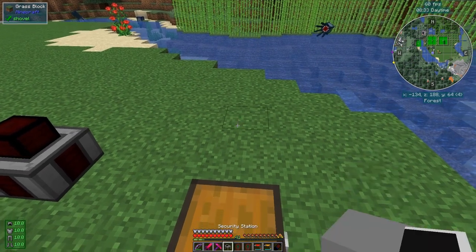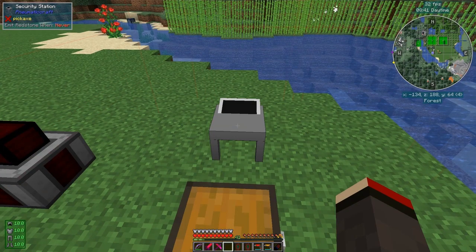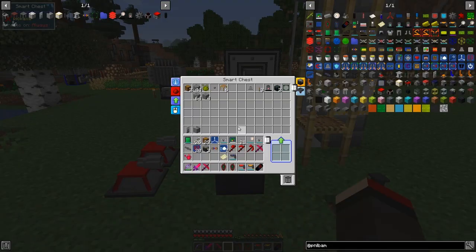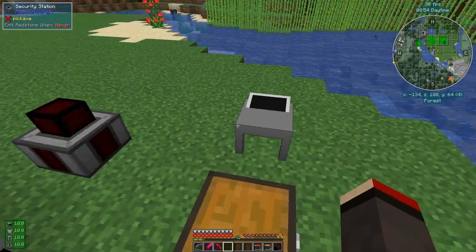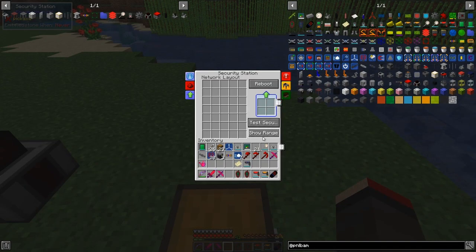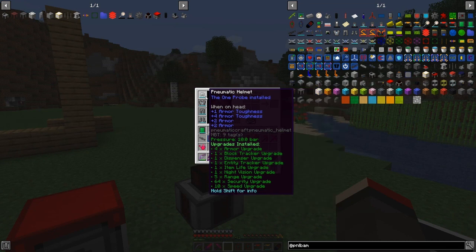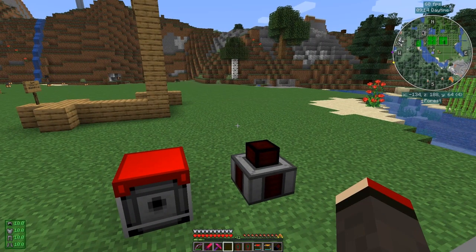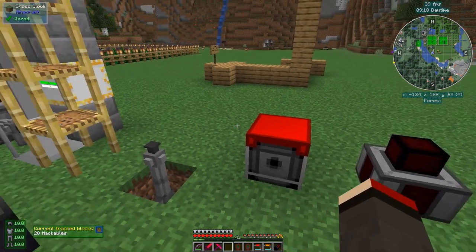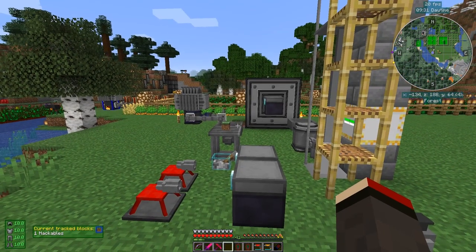The last thing to cover is the security station and hacking. I'll put the security station down — it needs a diagnostic subroutine which I'll cover in another episode. But one thing to show: in the pneumatic helmet I've installed 64 security upgrades, which allow you to hack things. Pressing alt-H enables the block tracker showing 20 hackables nearby. Pressing H on a lever hacks it and turns it on. It's not always that useful for levers, but you can also do this with mobs.